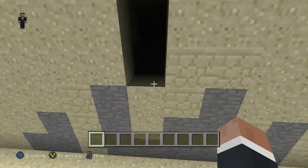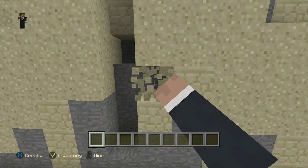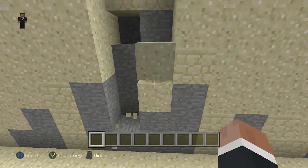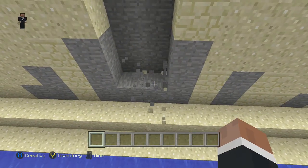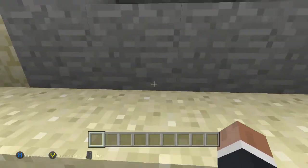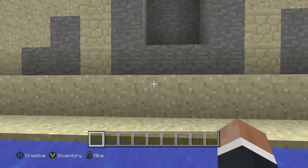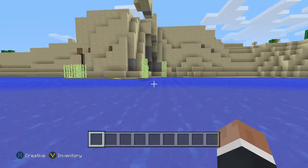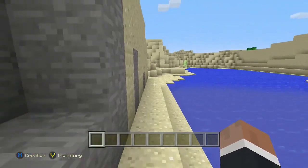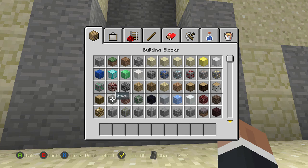It looks amazing to me, maybe not to you guys, but it's pretty sick. There's some glitching going on. I'll try to get this out really well. Put some stairway here, an entrance, and we'll make it a little bit more different with stone — the way I see it, it's gonna look pretty darn nice.